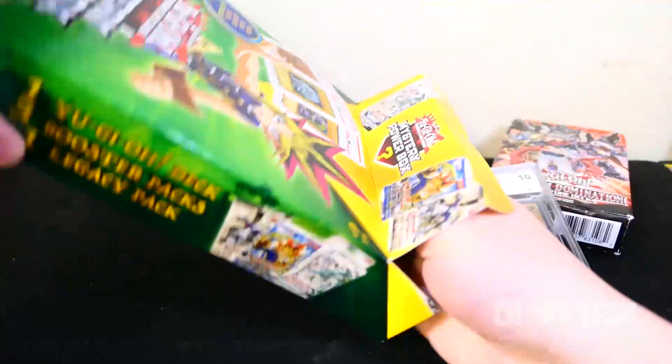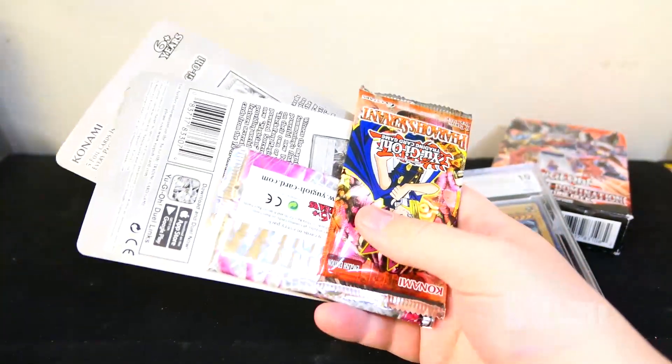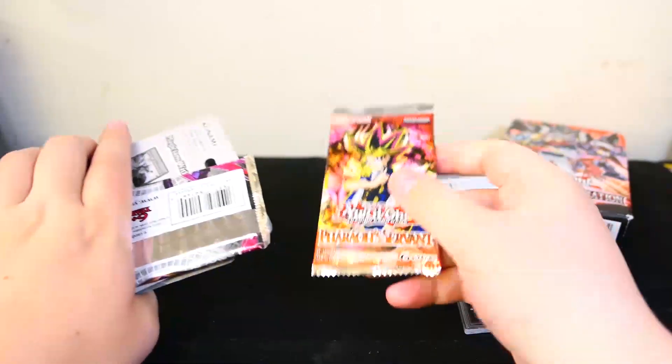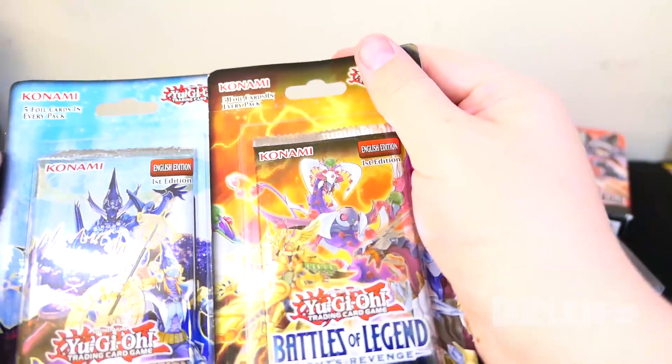I mean, this was like, what, 20 bucks? Alright, so the Legacy Pack is Pharaoh's Servant. We also have a Galactic Overlord, Bows of Legend, Light's Revenge, and Pendulum Evolution.